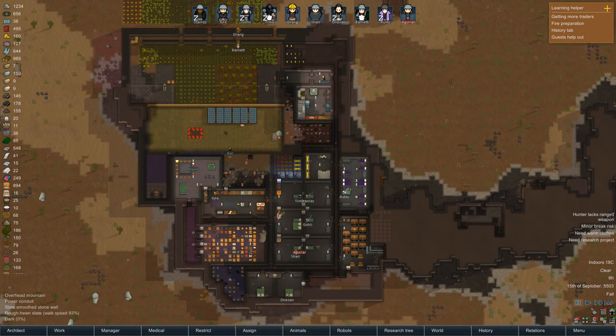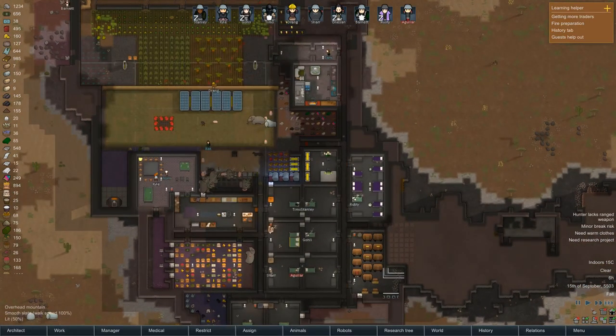Hey, Green Giant here with the third episode of the RimWorld Let's Play for the Hillbilly Homestead. Let's get straight into it.